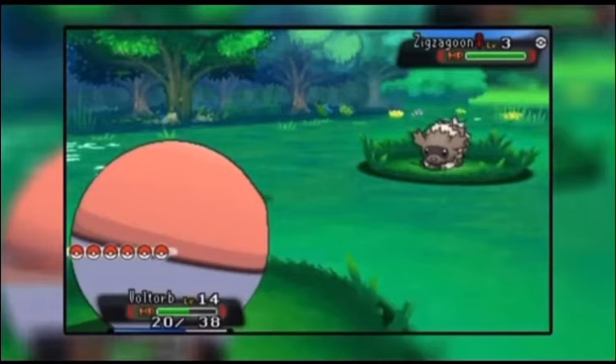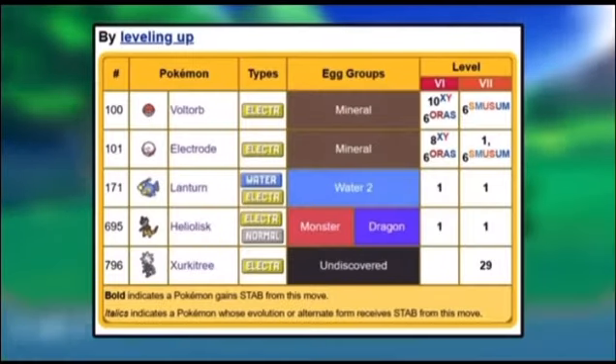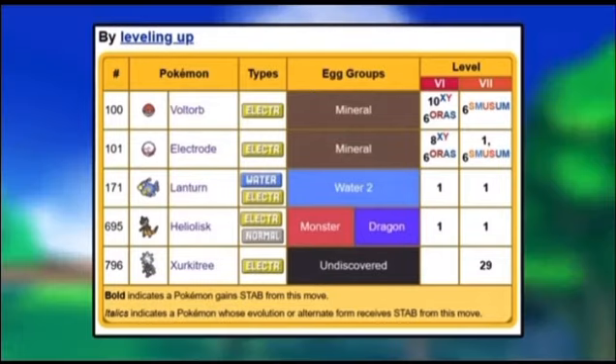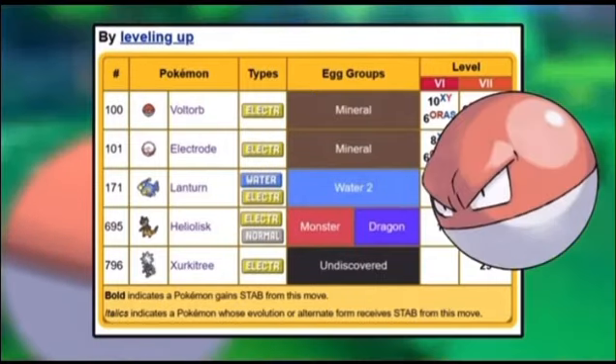Number six is Eerie Impulse. Eerie Impulse sounds like it'd be a ghost type move, but it's actually an electric type move. The reason you probably haven't heard of it is its accessibility — of all the Pokémon that can learn it by level up, only one that can be caught in the wild can actually learn the move without using move tutors. That one is a 4% encounter chance Voltorb on Route 7 in Hoenn.